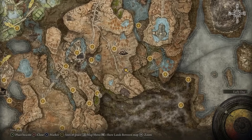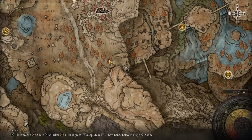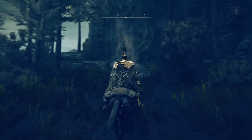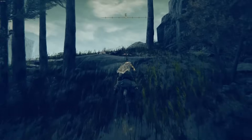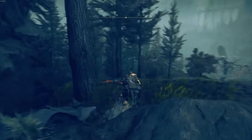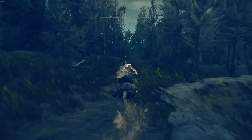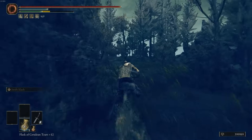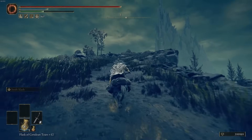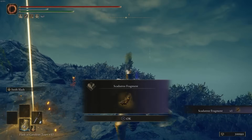For a really sneaky one, go all the way to the south of the Morth Runes site of grace at this location. There is a spirit spring that you have to unlock by going around the corner to break a stone, which unlocks the spring. Jump up onto the high ground and continue following to get to the exact location — up here is a site of grace and one of those crosses where you can pick up the Scadu Tree Fragment.